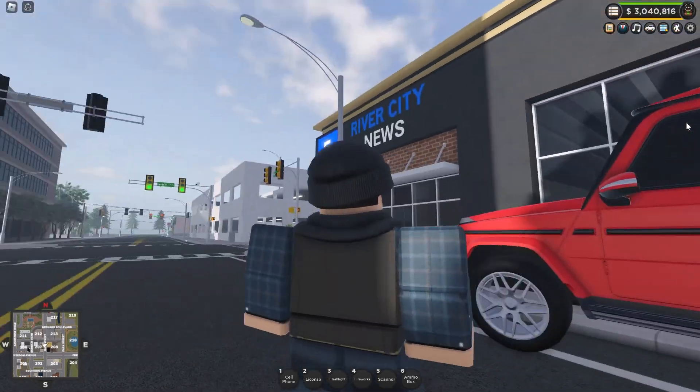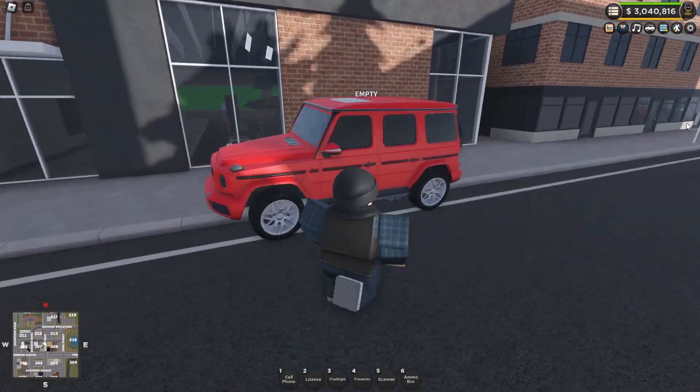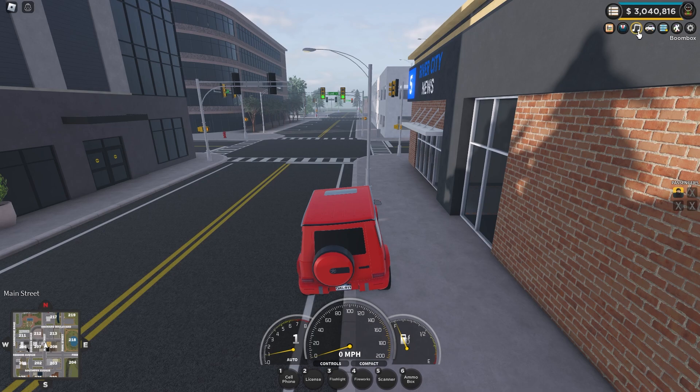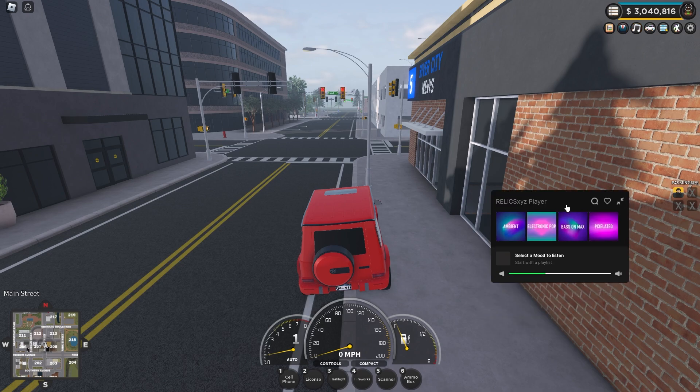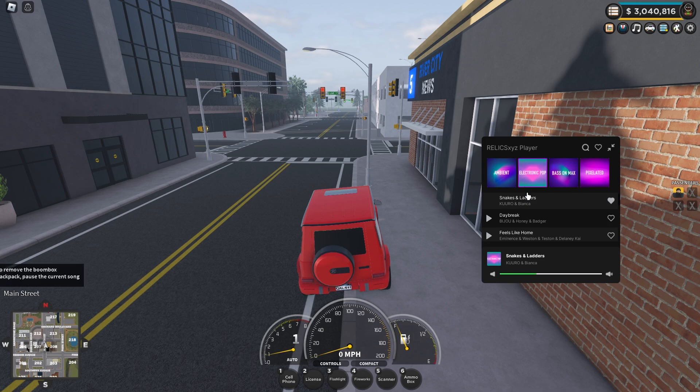As you can see I'm not wearing the UGC right now — nothing on my back, I'm not wearing it. We're gonna hop into my car and press the boombox icon in the top right because I have purchased it. You do need to own it for this to work, but yeah, I'm not even wearing it. I open this music player and we play a song.